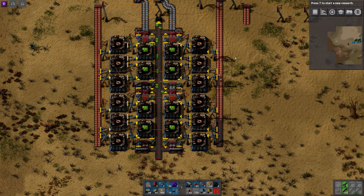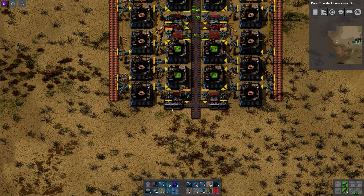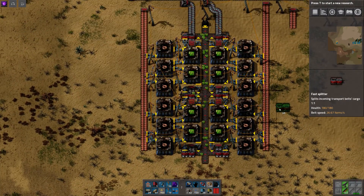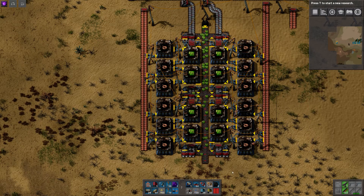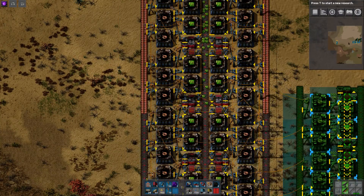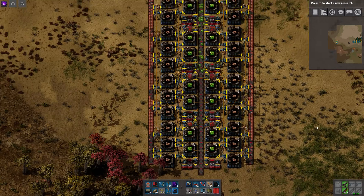Let's just make sure everything is correct. Looks like I actually put the splitters on the wrong side. But once that is corrected for, it should be up and running. So, there you have it — a very compact yet extendable way of creating green circuits. Let's just show that this is indeed extendable — put another copy right there. And there you have it.